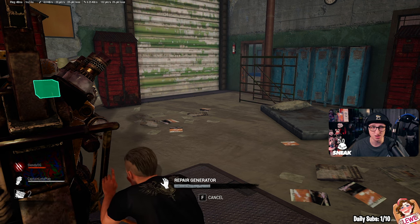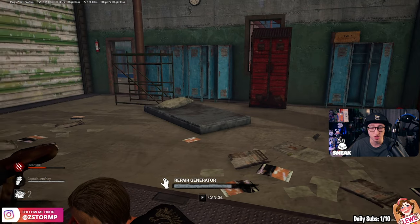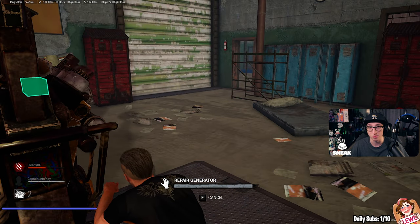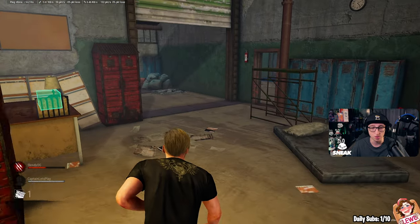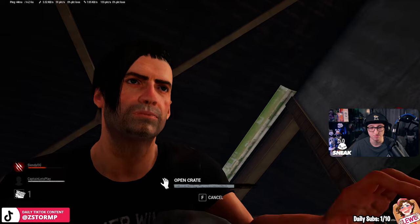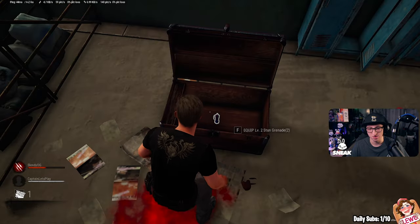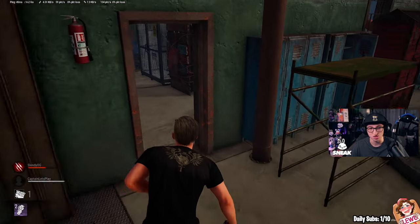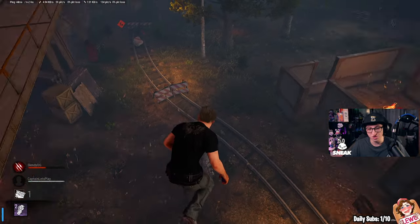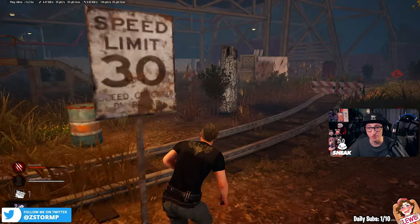But you only need to do five minutes of a round of this event, and then you get the code. For a free skin, you can't really complain. It would be so much easier if it was more people in the game. This is the animation for opening chests. We got a stun grenade, so we can actually stun the killer if we really want.